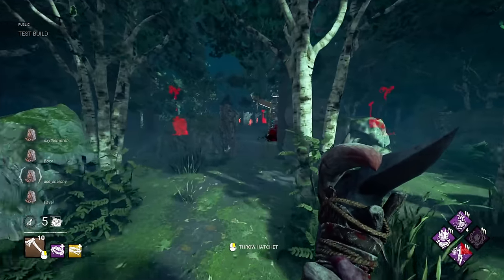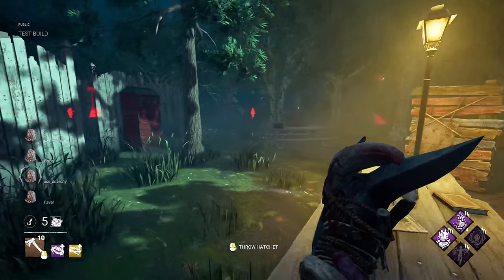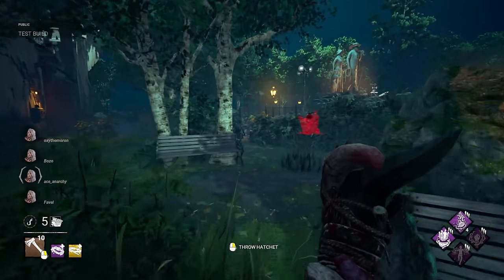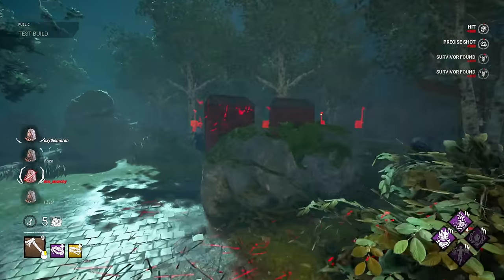Playing the Huntress. If you notice in the bottom left corner of the screen, I have 10 hatchets, which is insane. One of the changes being tested in the PTB is base kit hatchets going up to 7 — it was 5. So you essentially get Infantry Belt in base kit, and now you can add Infantry Belt and Leather Loop on top of that to get yourself 10 hatchets total.